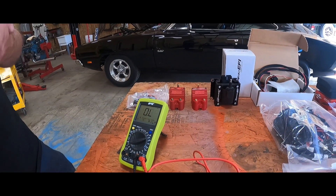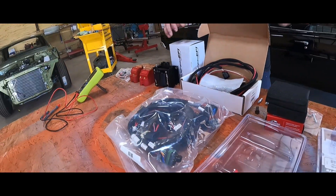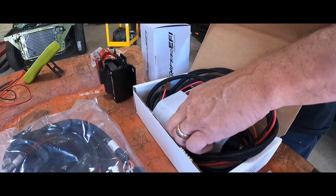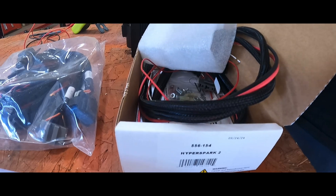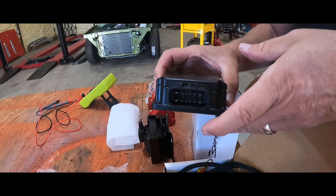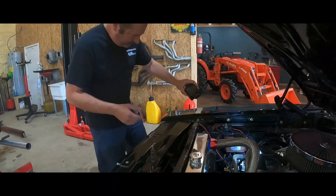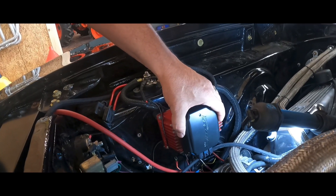Let me show you the kit I got. This is the Sniper coil I just showed you. This is the ignition box — compare the size: it's black instead of red. This is the harness that the Sniper ignition box comes with, designed to work with the Hyper Spark and the Sniper system. Look at it compared to the MSD box that's on the car now — much smaller.